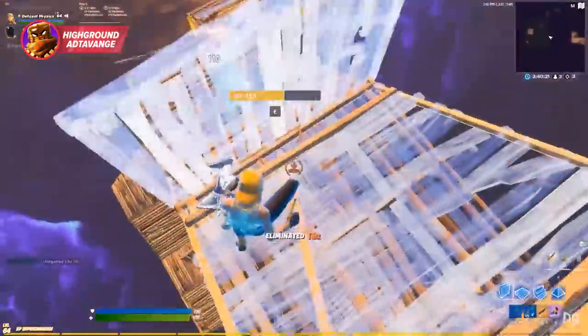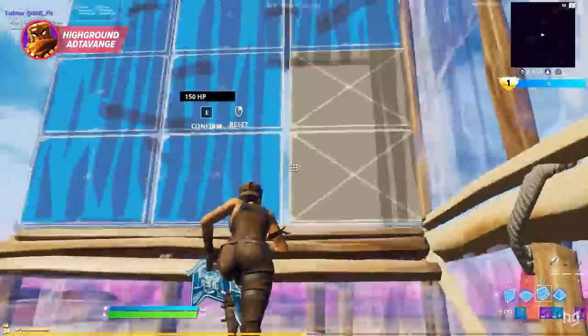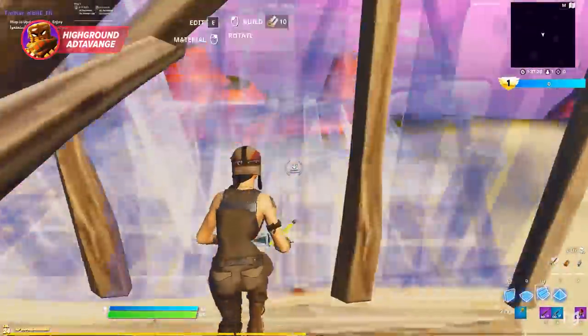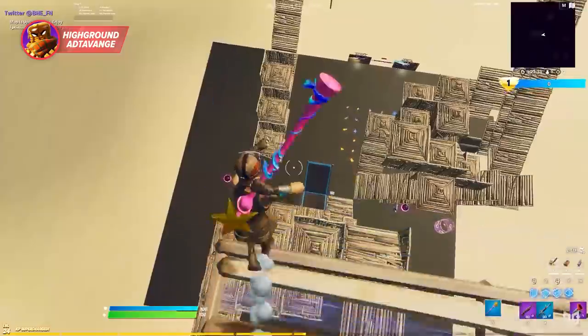Now that you know why having high ground over your opponent is crucial, here are some of the best retakes that you need to use. All of these retakes are very protective and trap your opponent into losing high ground. To help you understand these retakes better, let's start off with the easiest retakes first, all the way up to the most advanced.